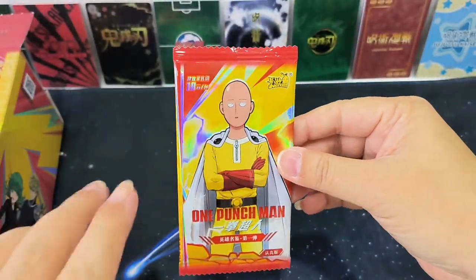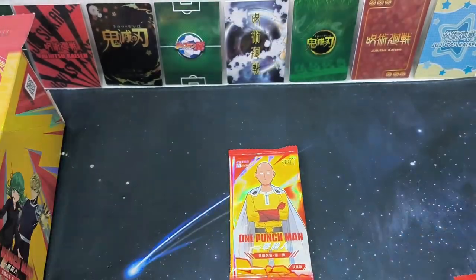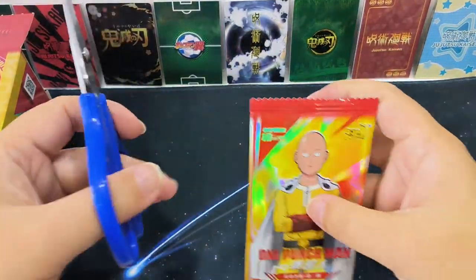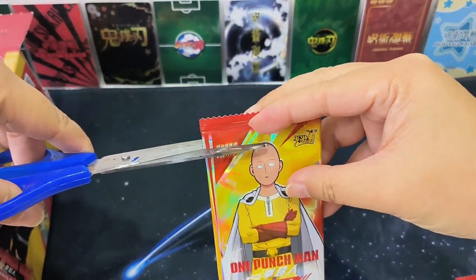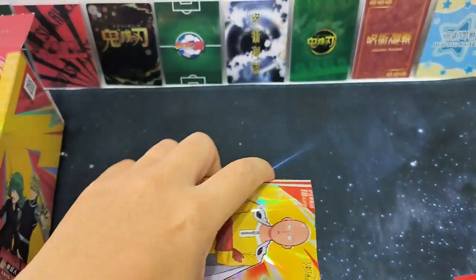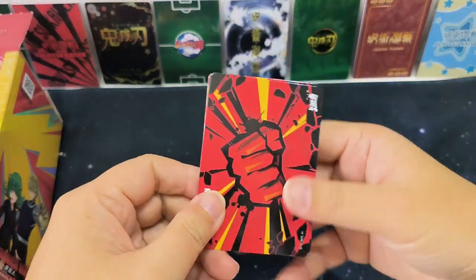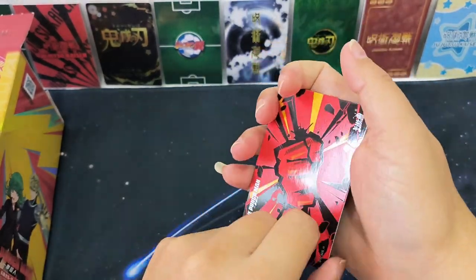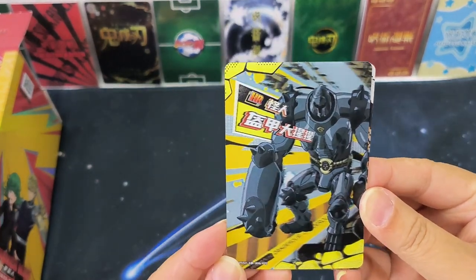This pack is very hard — I need to use my scissors. Back with my scissors, so let's get started. The back of the cards shows One Punch Man. Nice hologram — it's an HR card!